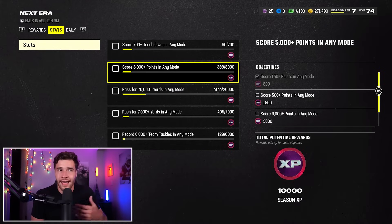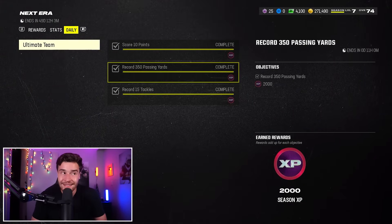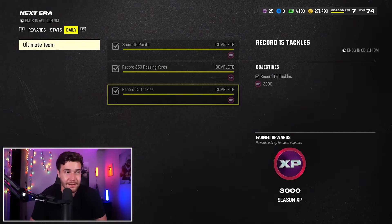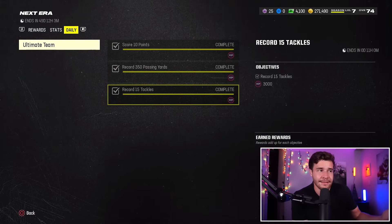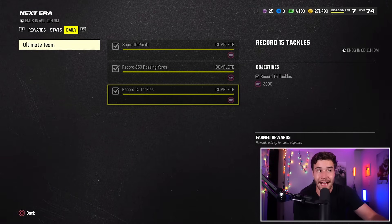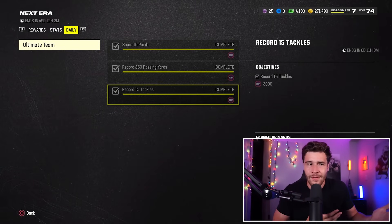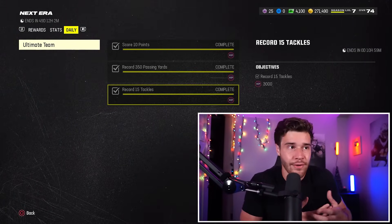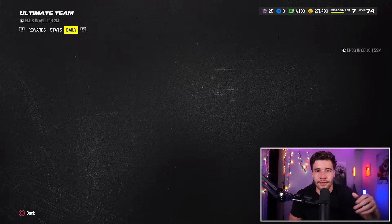One of those more efficient ways is your daily objectives. This is something you want to make sure you do every single day. Honestly, you probably won't even need to sweat it, because by just playing some solos, an online game, or some house rules, this will get completed naturally. All you need to do is get 15 tackles, 350 passing yards, and score 10 points. Just quickly take a peek on this tab and make sure you've gotten everything done for the day — you really just want to ensure this is done every single day.